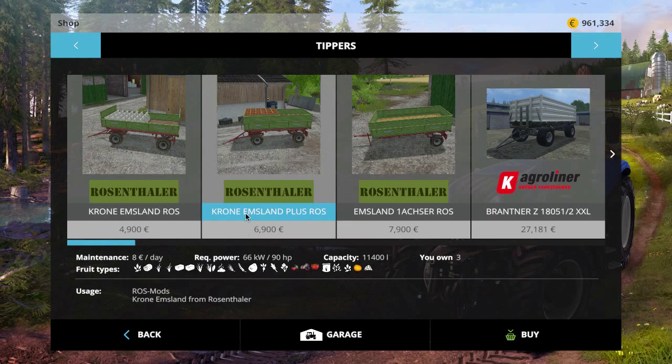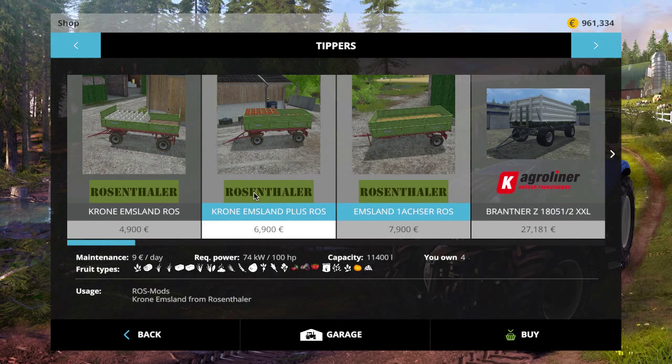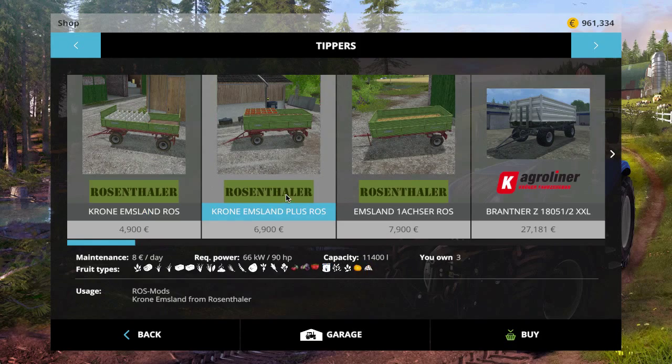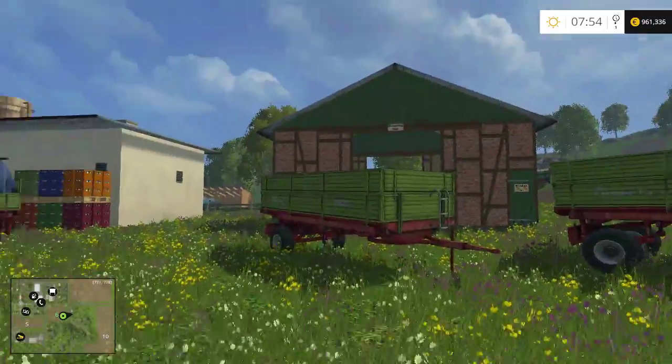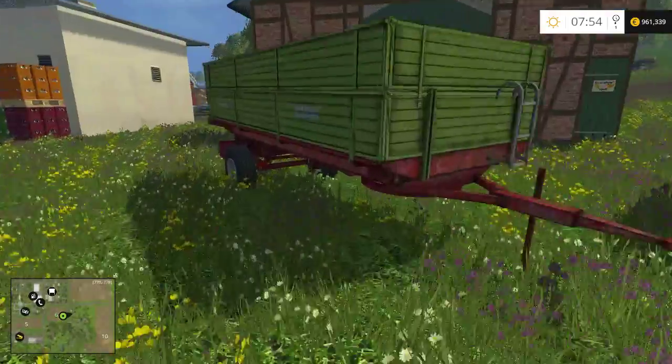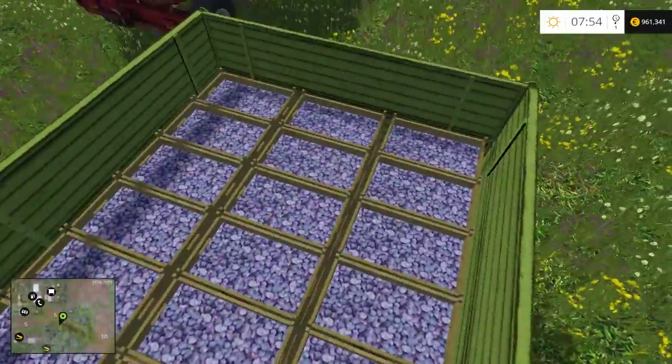Looking in the store quickly: the single axle one costs 7,900, the dolly wheeled one is a bit cheaper at 6,900. The one axle trailer costs nine euro maintenance a day and the dolly tipper costs eight euro maintenance a day.